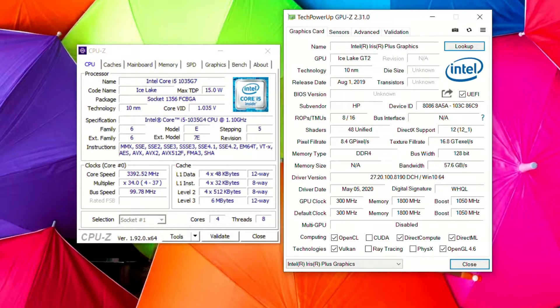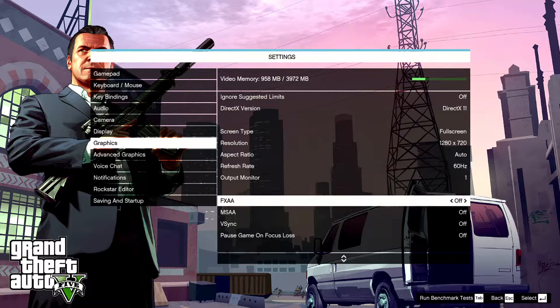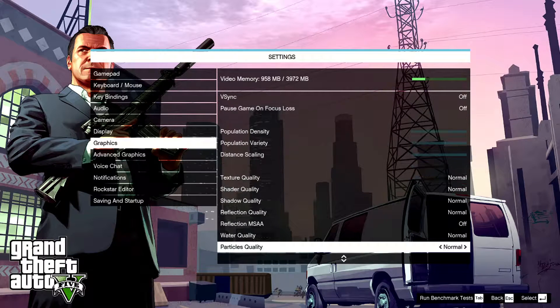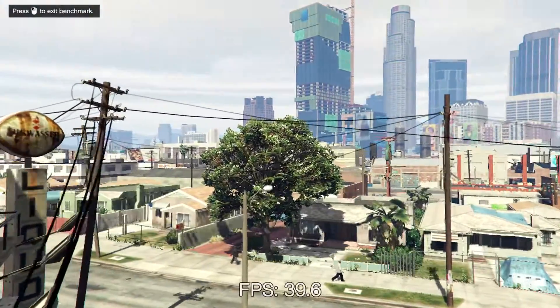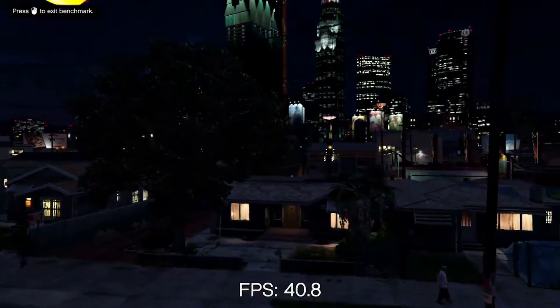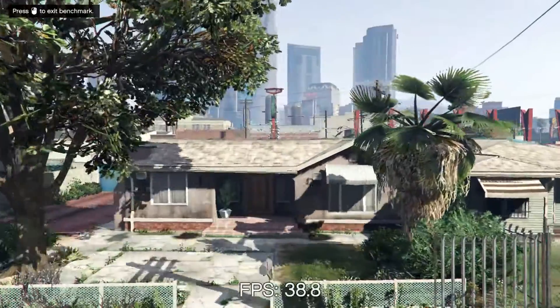Hi, I'm James and in this video I'm taking a look at the performance of Grand Theft Auto 5 running on an Intel Core i5-1035G4 processor with Iris Plus graphics. This is the 48 execution unit part and you can see here we're running the game at 720p and basically the lowest detail settings that we can, in DirectX 11 mode.